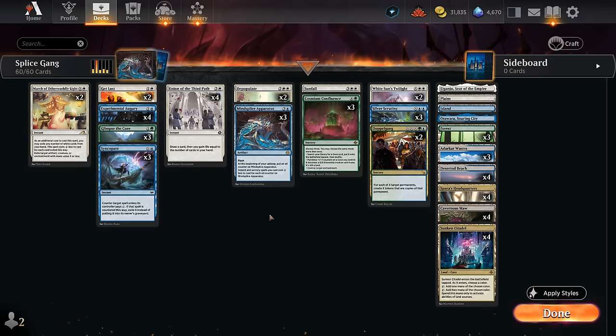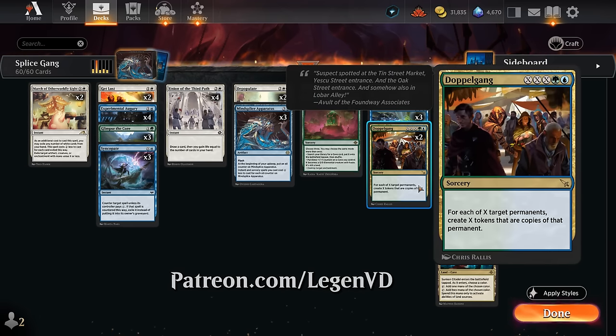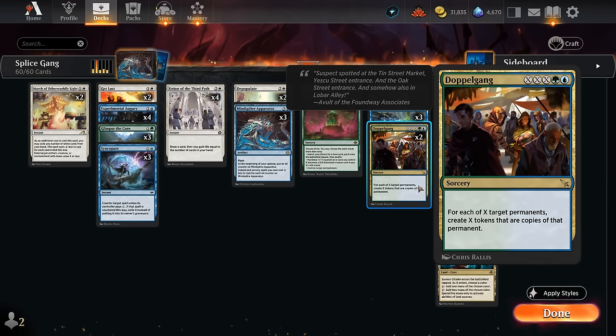Hello and welcome to another Standard Games video. Today we're taking a look at a Bant Cave Control deck featuring two copies of Doppelgang as one of our finishers, voted on by my supporters on Patreon. This is a triple X spell for a blue and a green, and then for each of X target permanents, create X tokens that are copies of that permanent.